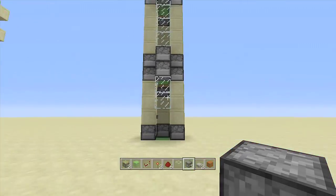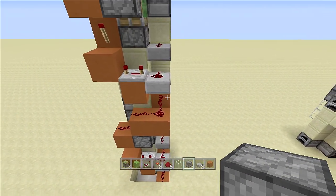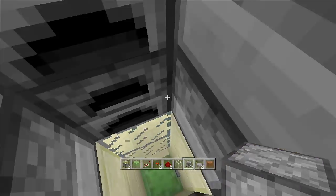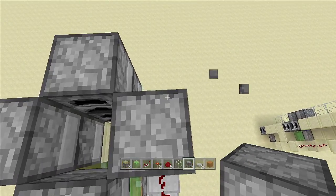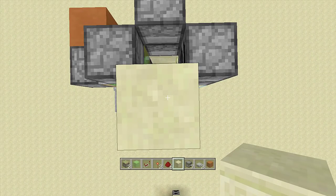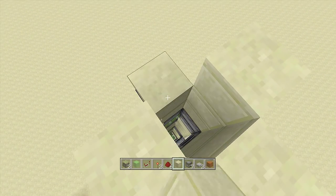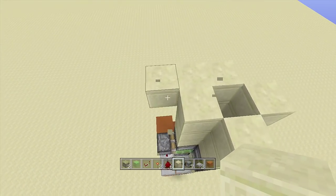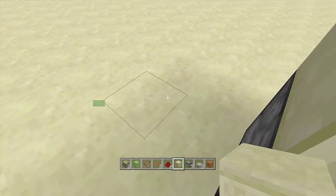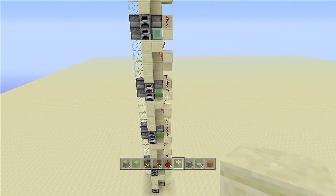The slime block elevator is complete — you can make it go much higher by repeating the same steps. Test it out: click the button and bounce all the way to the top. Add a lip of at least three blocks around the top platform on all sides so you don't take fall damage. To go down, just drop onto the slime block; to go up, click the button and you'll bounce to the top.